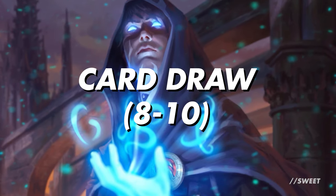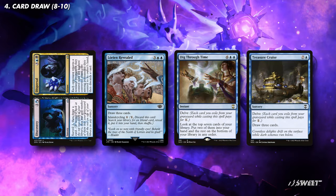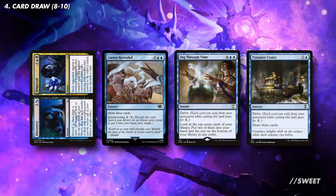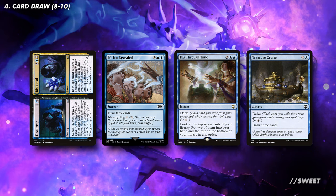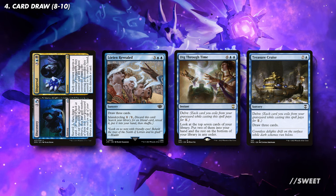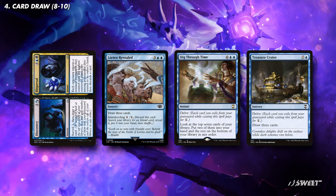Next up is our card draw section, and we have a bunch of really synergistic options. First up we have some expensive spells with cost reduction built in. Cards like Discovery // Dispersal, Lorien Revealed, Dig Through Time, and Treasure Cruise are all expensive spells when we need to discard them to the Ancient One to mill someone a bunch, but they all have a mode where they can be cast relatively cheaply for card draw as well.